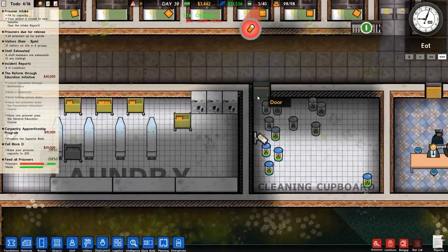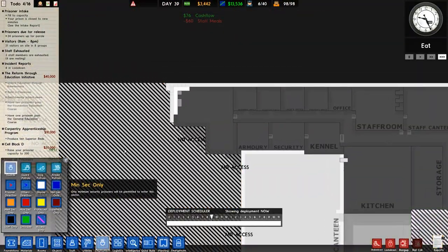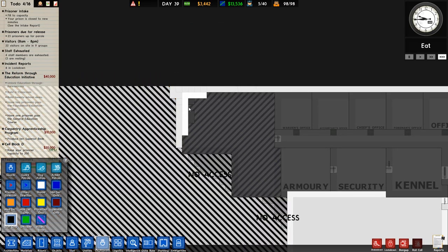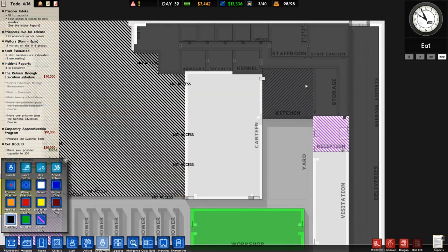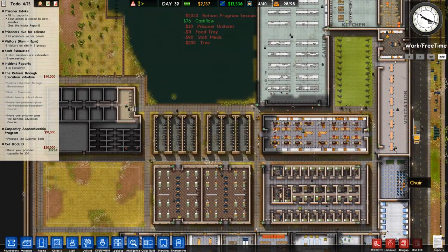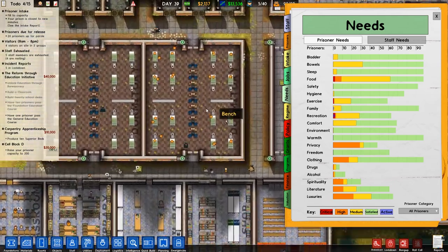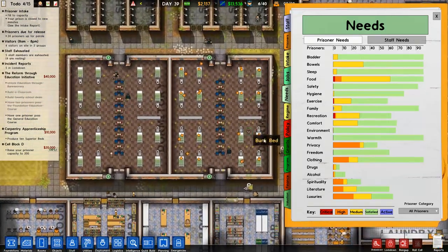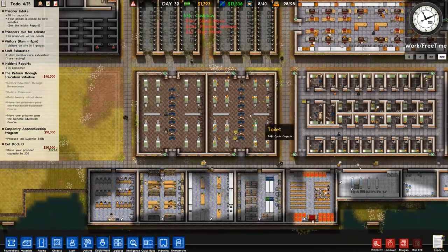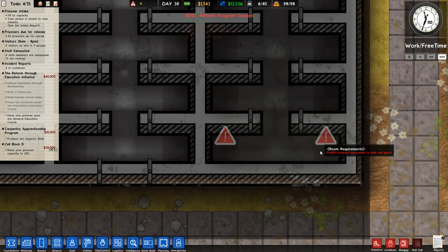Having an area as staff only means they won't access it at all unless they're really trying to break out, whereas access only — I'm not sure if it works similarly to that. Danger level is going up, which is interesting. Looking at needs, we can see there's a fair bit of privacy need, and that's probably stemming from the dormitory. That's just something that generally happens — there's nothing you can really do about it, you just have to accept it.